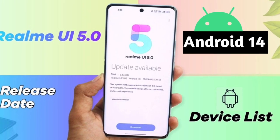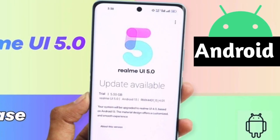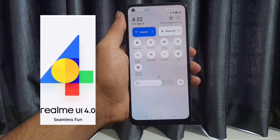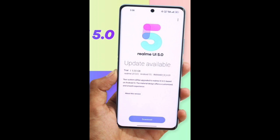The game changer from Realme is here — Realme UI 5.0! Let's check it out. Realme UI 5.0 is based on Android 14 and is currently running as a trial version on the Realme GT S1 and Pro, with an S4 update. If you are running a Realme UI 4.0 device, you can test the trial version.